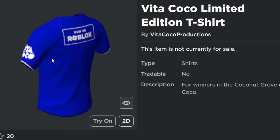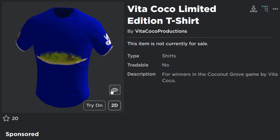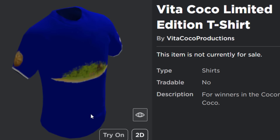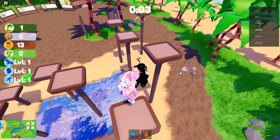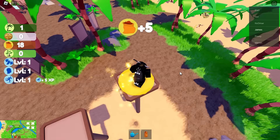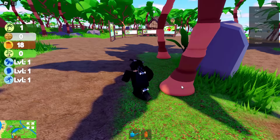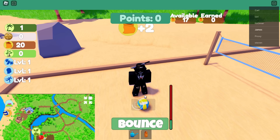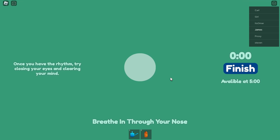The final free item is the Vita limited edition t-shirt - it's not actually going limited despite the name. It's just clothing and probably the worst of the four prizes. To get it, you have to complete all the minigames. First is the obby, then the coconut toss where you throw coconuts at a bottle of water. Then the volleyball minigame again, and then the meditation zone.